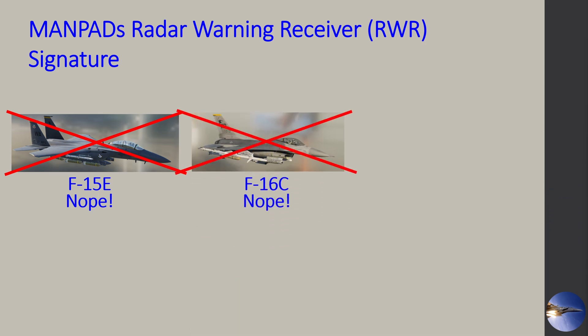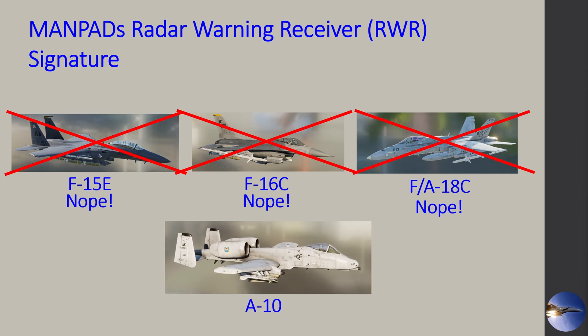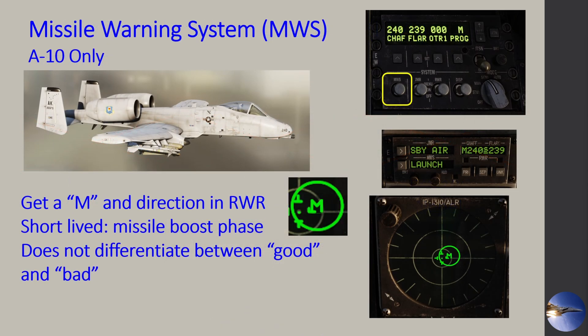Let's get into the radar warning receiver signatures for our jets. Hopefully some red flags are going off for you — first of all, there is no RWR signature for the F-15E. Same thing for the F-16 and F-18: no RWR signature for any infrared passive system on our RWR. However, the A-10 does have some limited capability through its Missile Warning System, so let's talk about that.